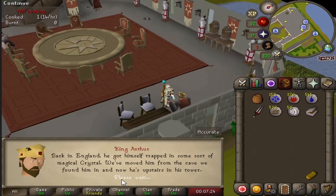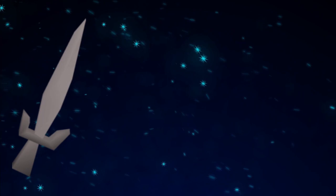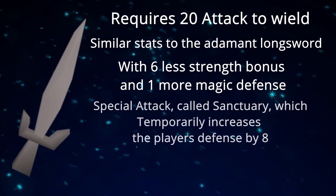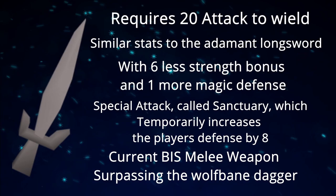During the quest, the beggar randomly asks for a piece of bread. We give it to him and then the Lady of the Lake appears. She says, 'Well done, you passed my test,' and gives us our new untradable — the Excalibur. The Excalibur is a one-handed sword and quest item obtained from the Merlin's Crystal quest. It requires 20 Attack to wield and has similar stats to the Adamant Longsword, except for 6 less strength bonus and one more magic defense bonus. It has a special attack called the Sanctuary, which temporarily increases the player's defense by 8 and consumes 100% special attack energy. Currently, the Excalibur is my best-in-slot melee weapon, surpassing the Wolfbane Dagger.